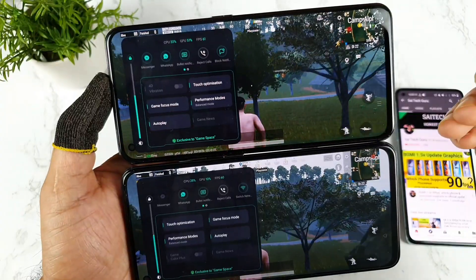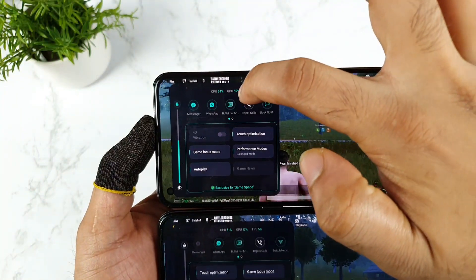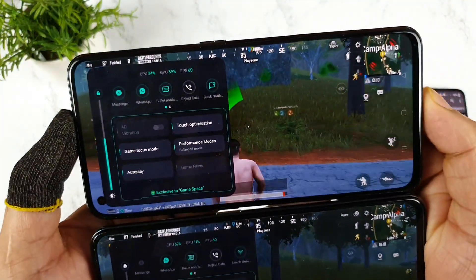The GPU utilization has now increased to 10% in the Realme GT. CPU is still remaining around 30%, and the GPU came up to 60–70% in the Realme X on Max. You can see the difference clearly — 4D vibrations visible on the Realme X on Max.